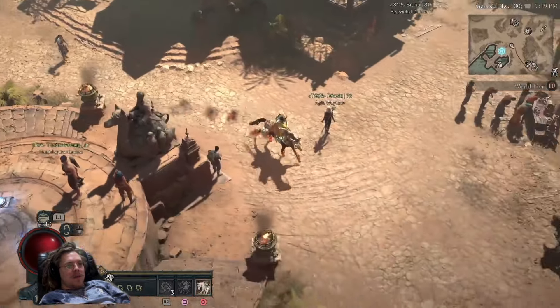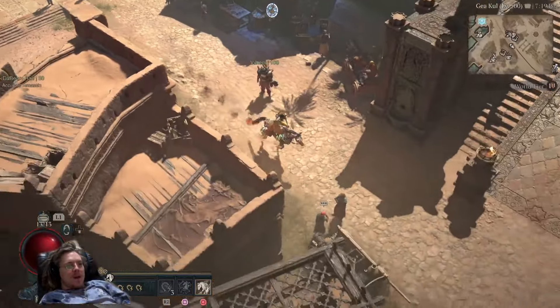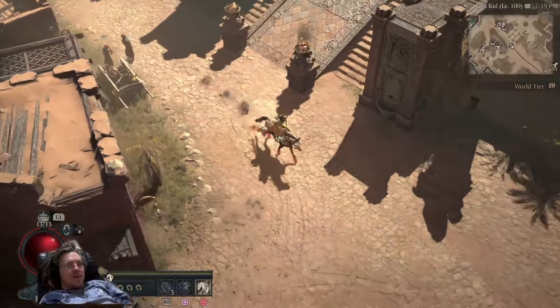Usually you establish this rotation order before you begin. So once you have your party and you've established your rotation order ahead of time, you take a short horse ride over to Duriel's lair.